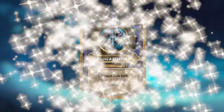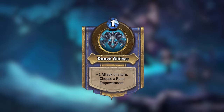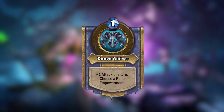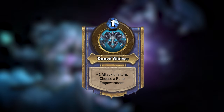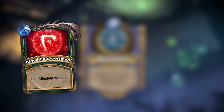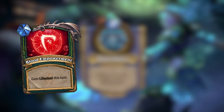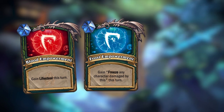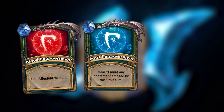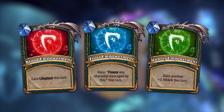Illidan's hero power is Rune Glaives, which will give your hero +1 attack this turn for 1 mana like the regular Demon Hunter hero power, but you will then be able to choose a Rune Empowerment from 1 of 3 bonuses. You could choose Blood Empowerment and gain Lifesteal in addition to your +1 attack this turn, or Frost Empowerment to freeze any character you damage this turn, or Unholy Empowerment to gain +2 attack this turn.